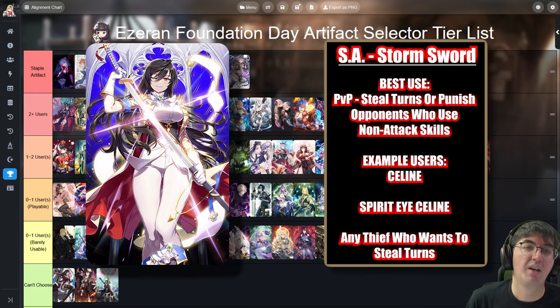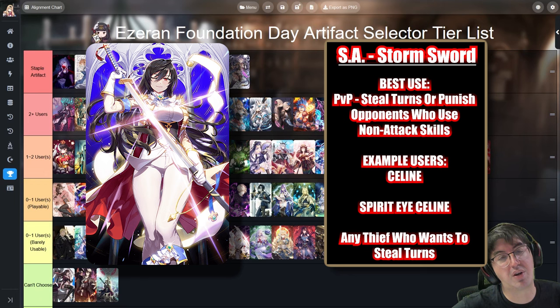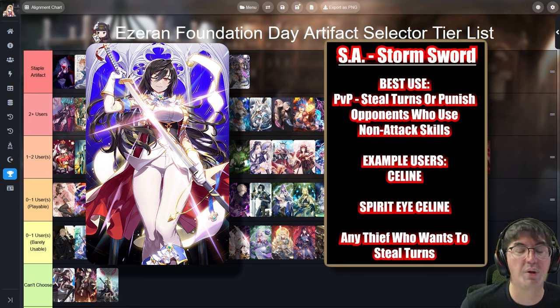Next up is Secret Art Storm Sword. This is a very strong PvP artifact for thieves. When the opposing team uses a non-attack skill, the thief wearing it gets a big boost to combat readiness, letting them take turns when they normally wouldn't and interrupt your opponent's strategy. It's most notably used on Green Selene. Just like Elbrus Ritual Sword, you really can't have too many — especially since you want six copies invested for the 100% chance to proc.